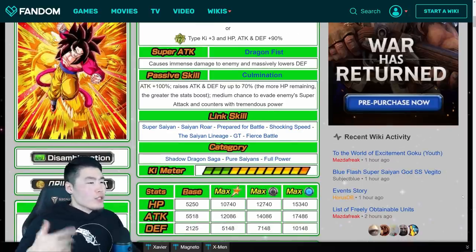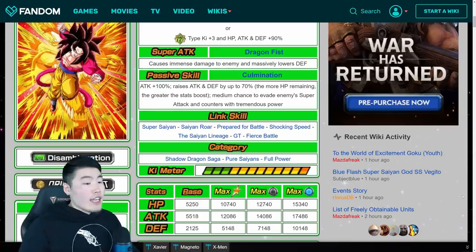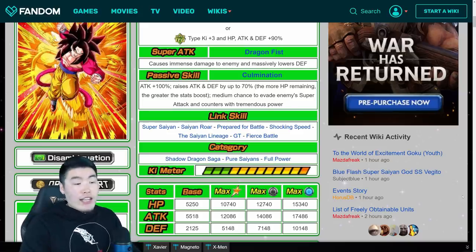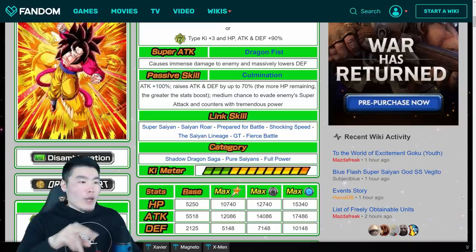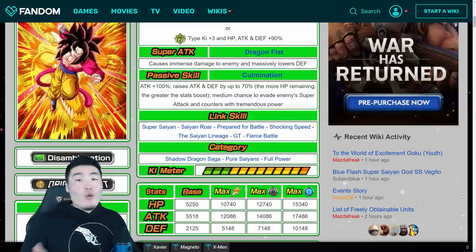For his links, really good links: Super Saiyan, Saiyan Roar, Prepare for Battle, Shocking Speed, the Saiyan Lineage, GT, and Fierce Battle. I believe he has the exact same link set as the STR SSJ4 Goku, but I could be wrong. It's very, very similar — maybe one or two links off — but really good links.